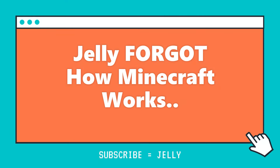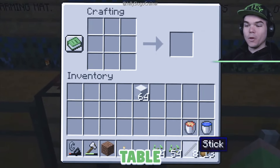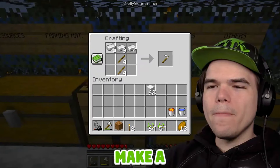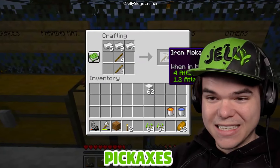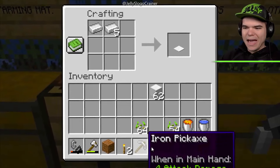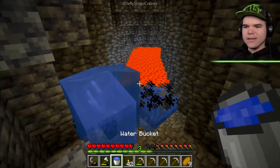Jelly forgot how Minecraft works. Let's go into the crafting table, make some sticks, get a couple of iron ingots out of those blocks, and then make a bunch of pickaxes — BOOM! That's four iron pickaxes.